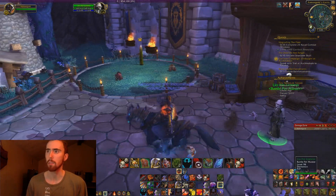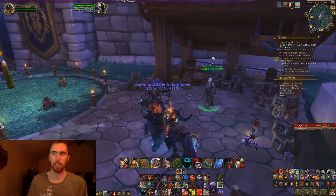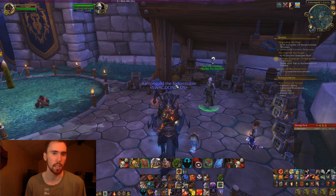People might ask why their pet tab isn't transferring over to the PTR. Here's the answer: uncage all of your pets, transfer the character over with the uncaged pets, and then learn the pets on the PTR. You can only do it with BOE pets, but it's better than nothing, and that's actually how I tested everything in this video.